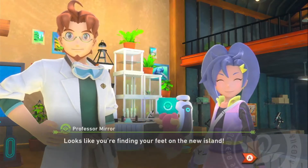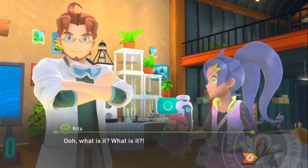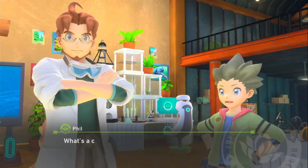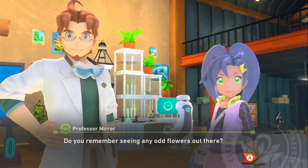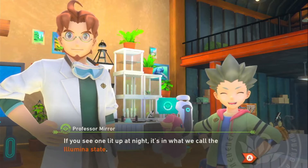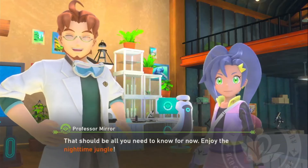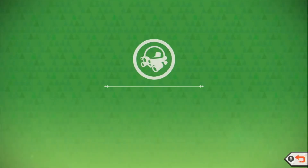Looks like you're finding your feet on the new island - it's about time for your next test. The professor wants us to visit the jungle during the night and photograph a crystal bloom glowing in the dark. The crystal bloom is a type of flower that can glow at night. If you see one lit at night, it's in what they call the luminous state. Just snap a photo and the camera can analyze it. Enjoy the nighttime jungle!